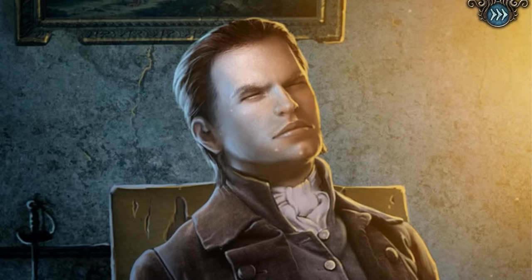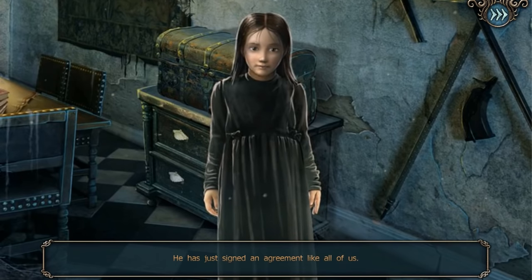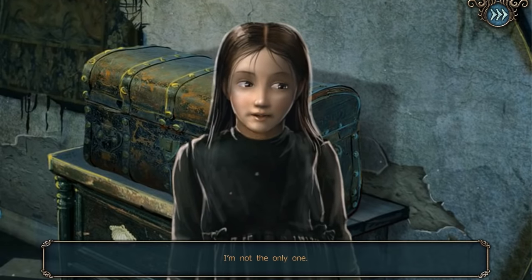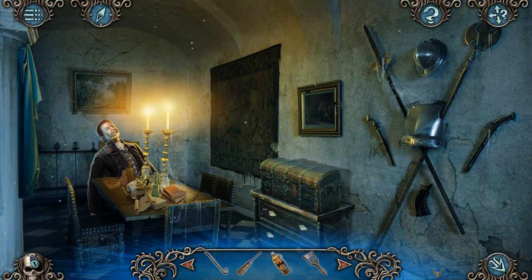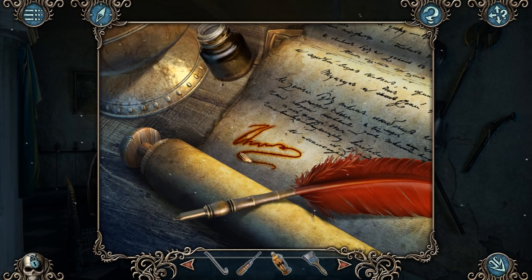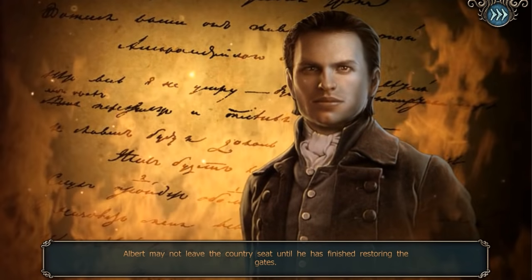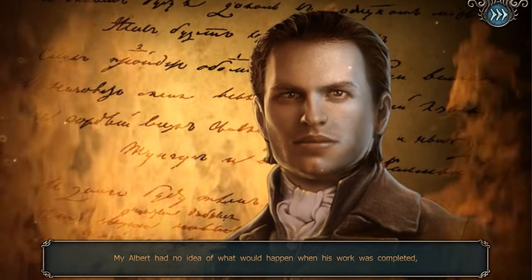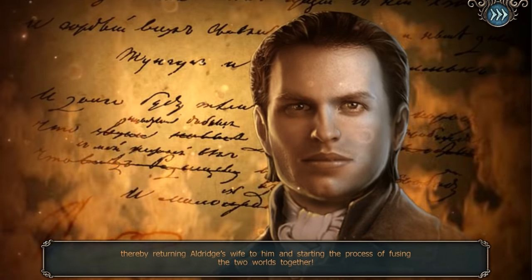Oh, he's dead. Your Albert isn't dead yet — he has just signed an agreement like all of us. Everyone you've seen here has made a deal with the demon. I'm not the only one. And not one of you thought this was a bad idea? Albert's agreement: 'Albert may not leave the country seat until he has finished restoring the gates.' My Albert had no idea what would happen when his work was completed — thereby returning Aldridge's wife to him and starting the process of fusing the two worlds together.